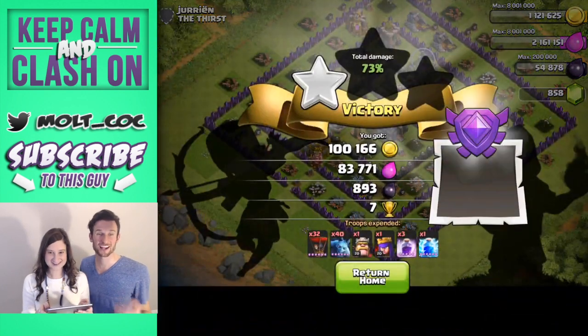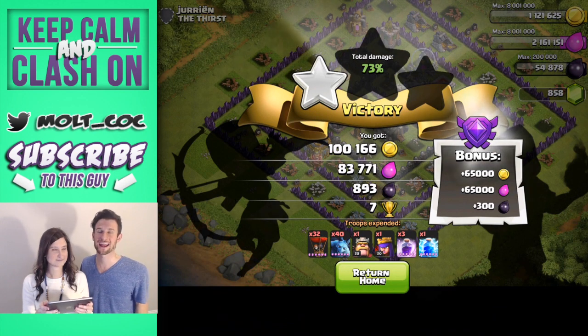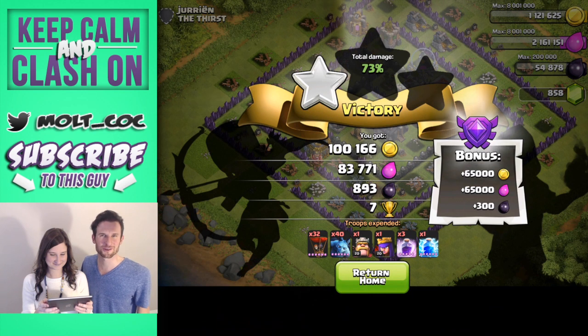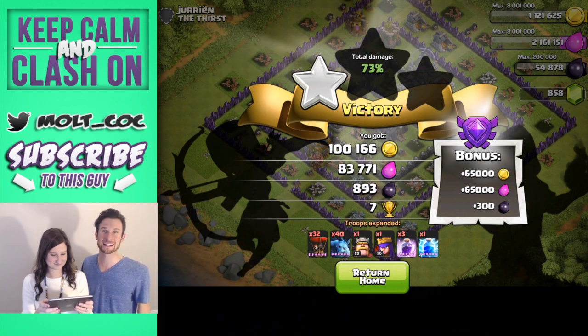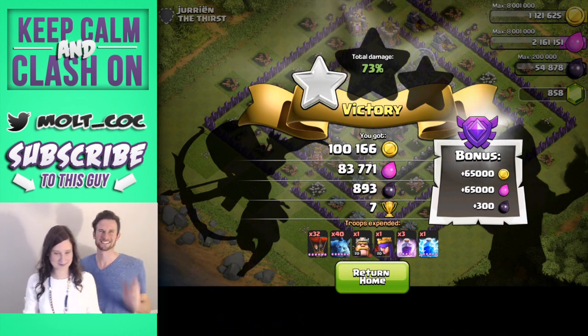Alright guys, so that was Megan raiding — she got 100,000 gold, 83,000 elixir, 893 dark elixir, and seven trophies plus a good loot bonus. Leave a like for my sister crushing it on her first time ever doing Loonian — she did really really good. Megan say bye! Did I win? Yeah, you won! Bye guys!